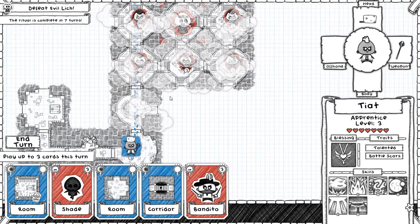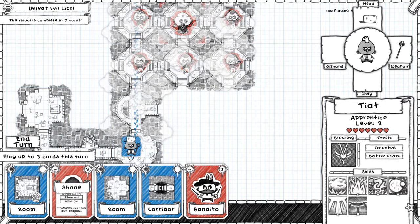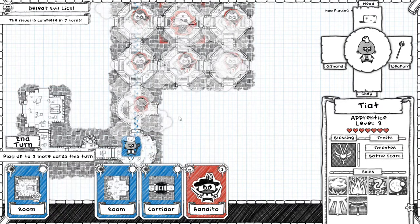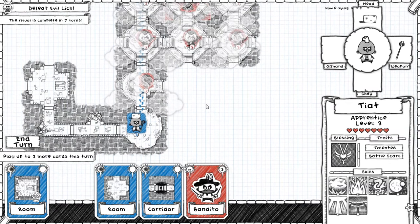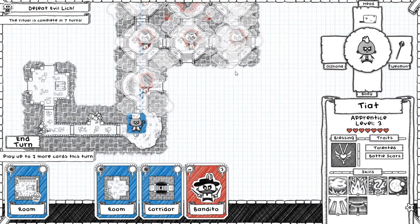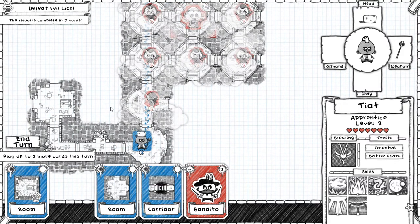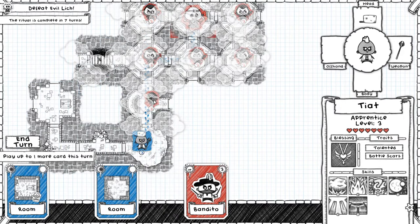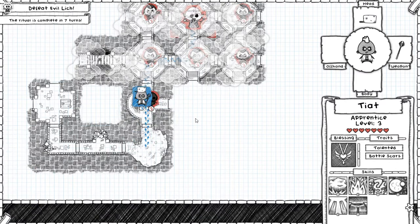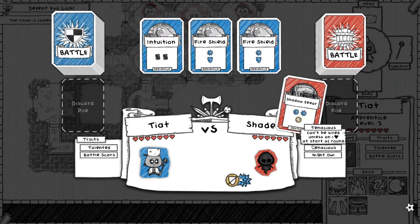Do I want to fight an extra level three before I start fighting these sorceresses? The shade is pretty tough with that tenacity, but it does have the Night Owl penalty. I can put one more tile adjacent to it up here. Let's put this corridor there — that should cost it one health because it has five tiles. With tenacity, you have to be careful because if you focus on big damage, the tenacious ability can really screw you up.